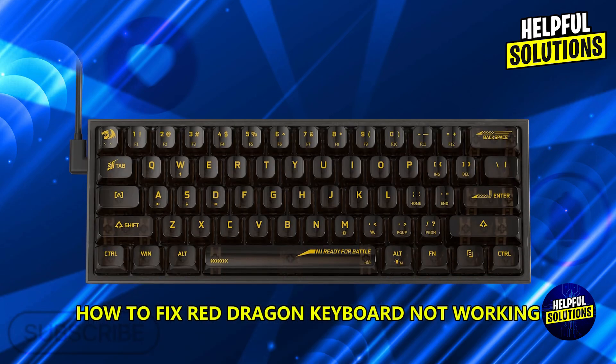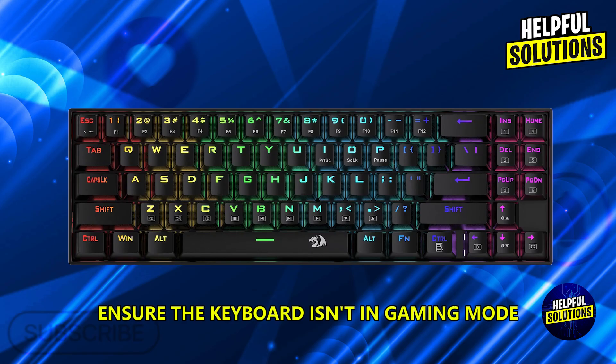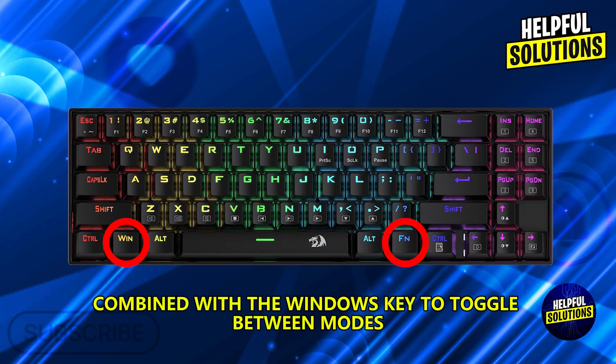How to fix a Red Dragon keyboard not working. First, check the keyboard mode — ensure the keyboard isn't in gaming mode, which may disable certain keys. Press the Fn key combined with the Windows key to toggle between modes.